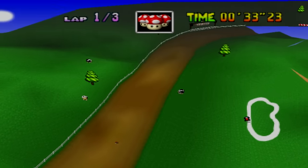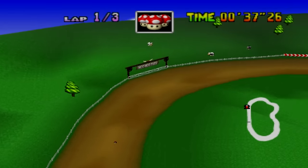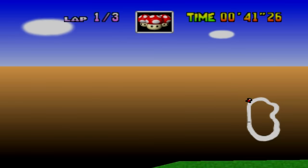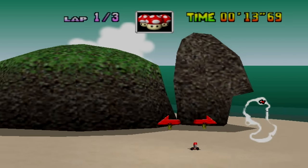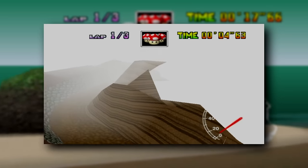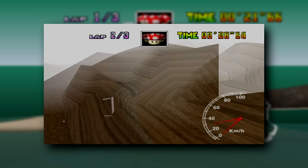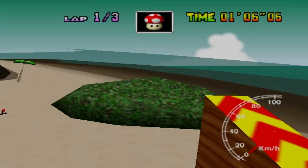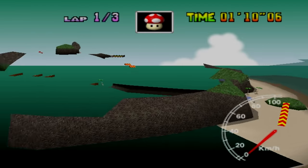Hey guys and welcome back to what is another Lost Bits video right here on TetraBit Gaming, the series where I explore noteworthy, hidden, unseen and secret content in video games. This is part 2 of my Mario Kart 64 Lost Bits series, so if you're watching this first and haven't yet seen part 1, I highly recommend you check it out first by clicking the card right here, as I cover a few important details and the first half of the game's courses in that video. Similarly to part 1, I will be using the free camera system to see what interesting things I can find or take a closer look at throughout the game.